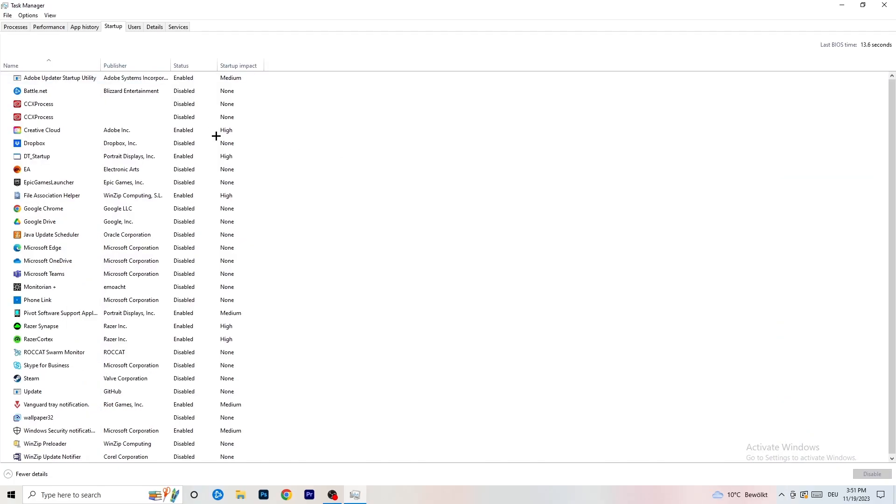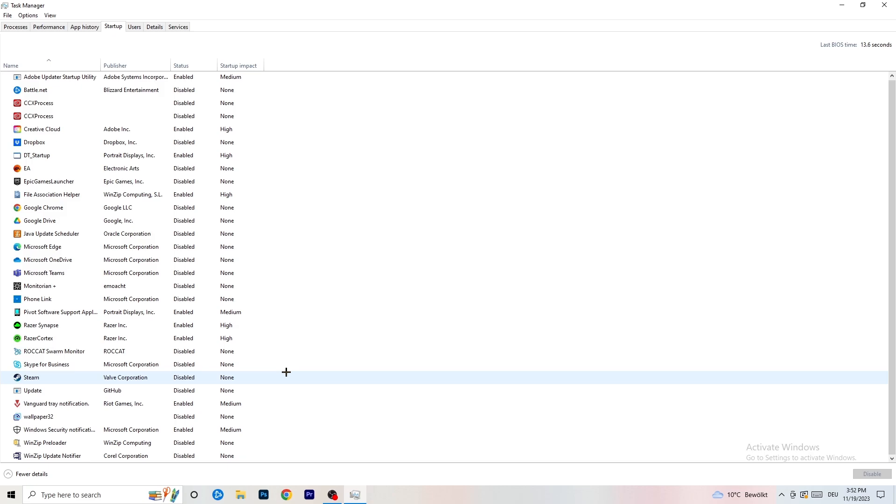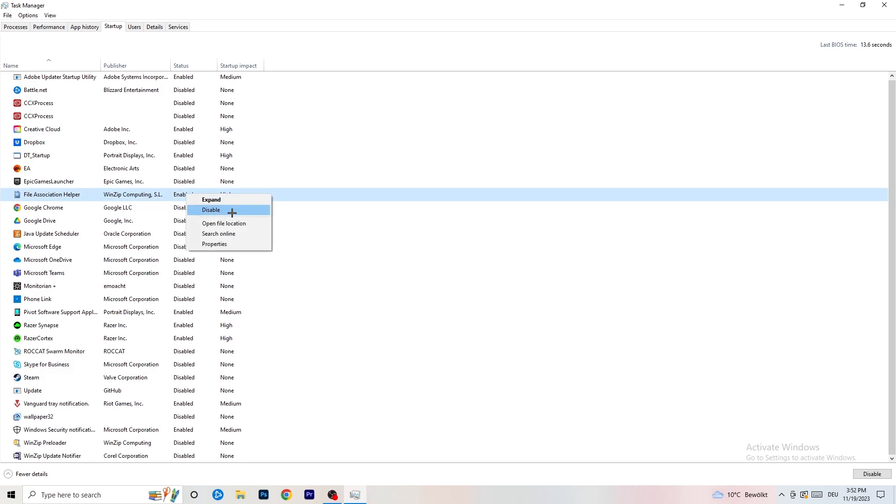Next, click on the Startup tab. I want you to disable every single program you don't want running in the background when you start your PC — basically everything besides Windows and essential system things. I have a lot of applications disabled because my PC is a low-end older machine that tends to have low FPS, crashes, and launching issues. Fewer background apps means less GPU and CPU usage, which helps.